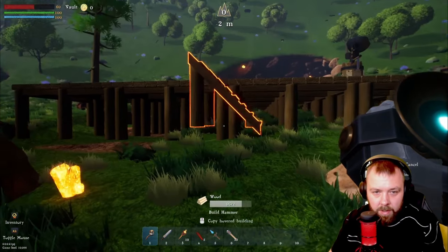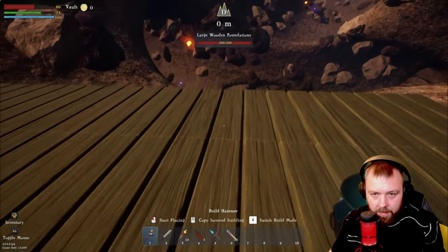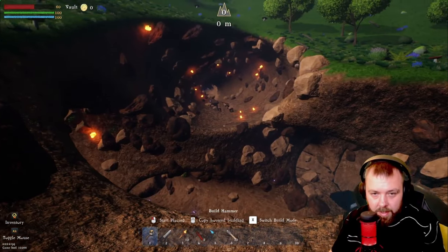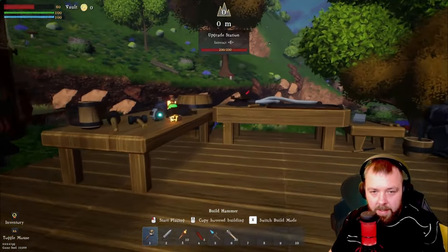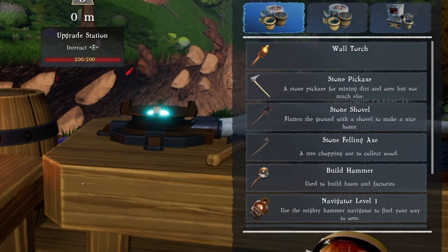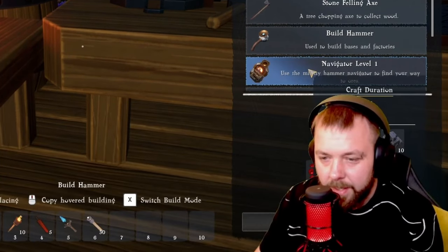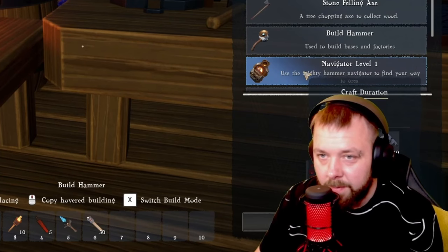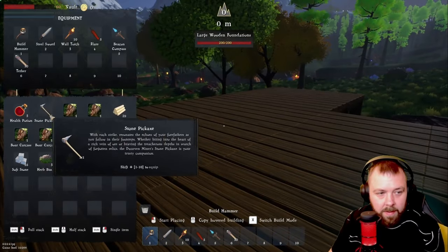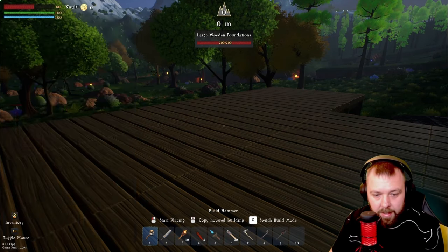We're going to get the upgrade station built over here and probably put some smelters over here once we unlock this lot. We do need some iron ore so we'll need a pickaxe to clear more. We're going to build some wooden pillar stairs just so we can get up and down here a little bit easier. Let's see what we need for the upgrade station — we definitely need a stone pickaxe and we're going to craft one.